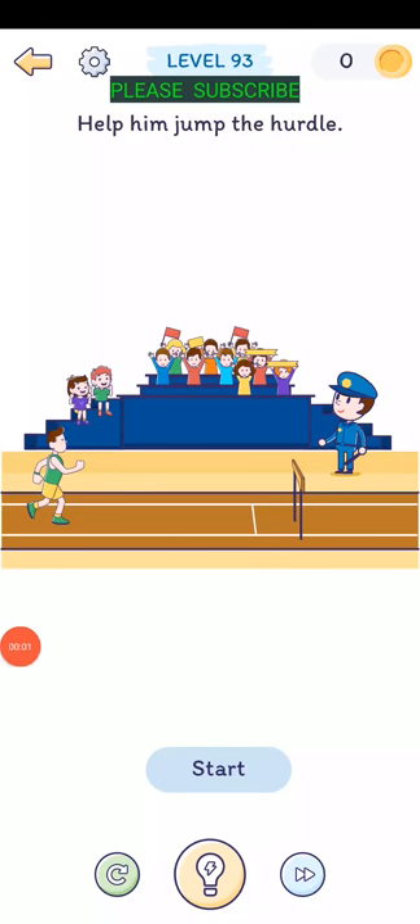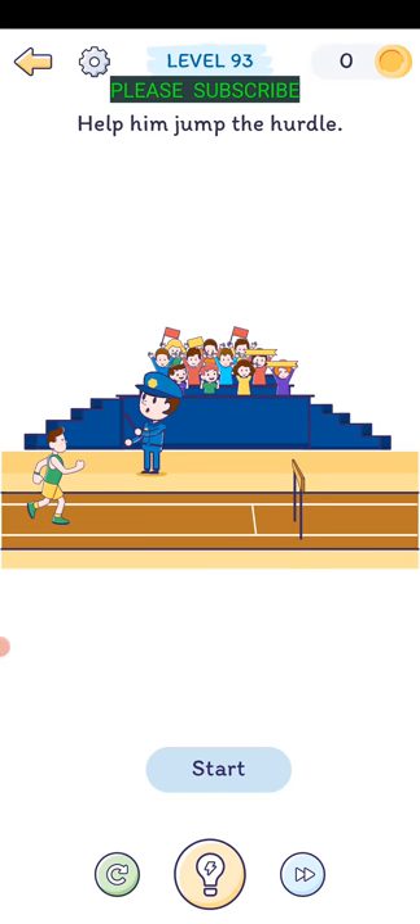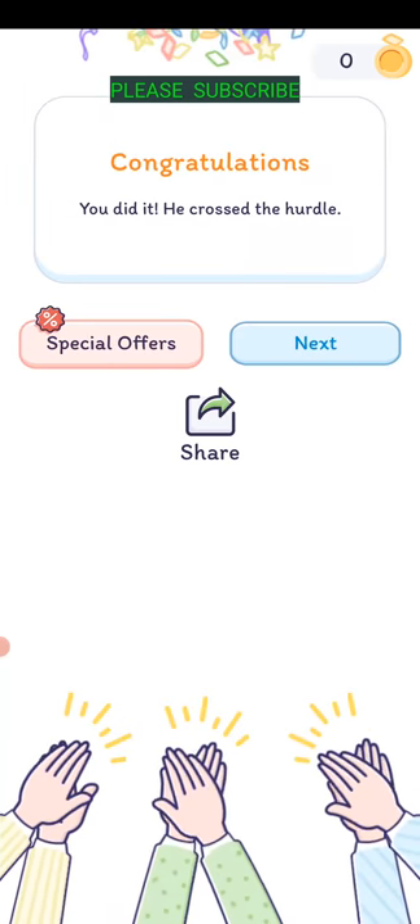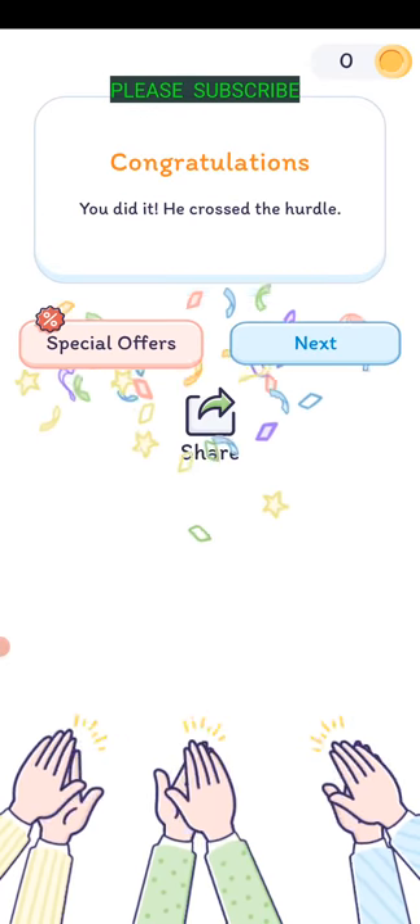Level ninety-three: help him jump the hurdle. Start. He needs to jump it - get this policeman, put him over there and he does a ramp. Take the ramp, put it in front of the hurdle and hit start. There we go - he jumped right over, he did it.